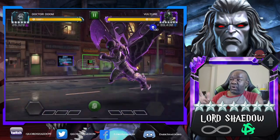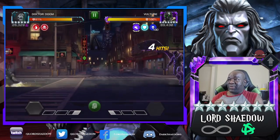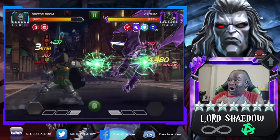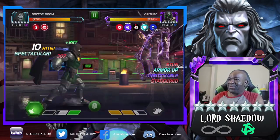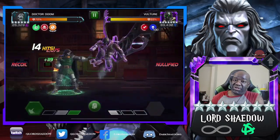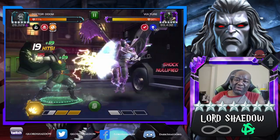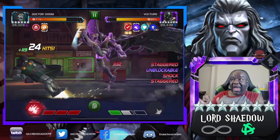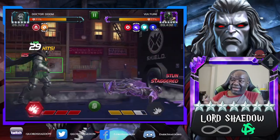The next fight is Vulture. This time I didn't go in with Black Widow Clairvoyant — I wanted to show you that Dr. Doom can do it. The reason that happened is because they have an armor up from the start, and that armor up made him unblockable, which is really annoying. But Doom can still do it. Because I'm running the ouchie masteries and the doom cycle, it's not the best, but I wanted you to see in case you have Doom that you can do this path. You want to try to keep his staggers up.